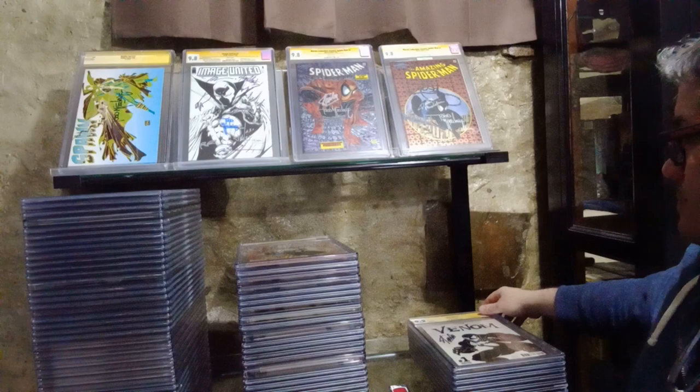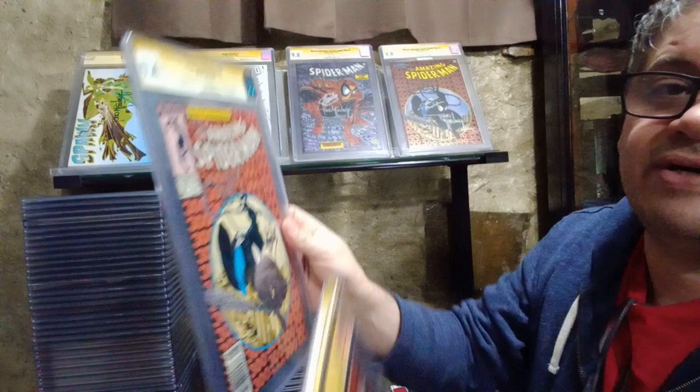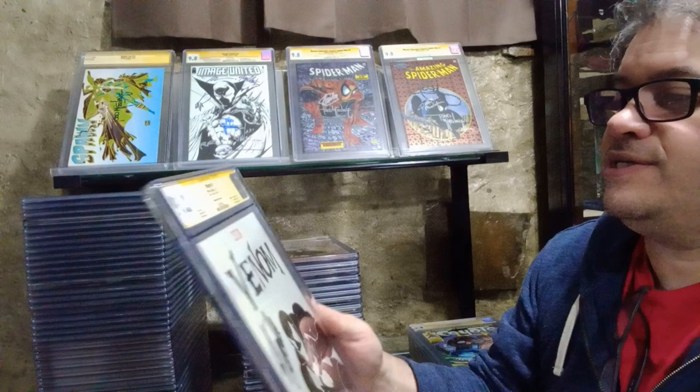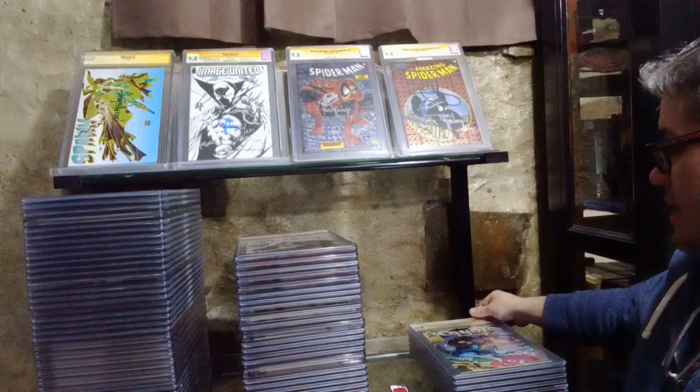You can see the difference here - there's the new CGC case and there's the old CGC case. New vs. old - the old ones are weaker. You can see these are cracking already. This Venom here is a McFarlane cover but it's only signed by Mr. Stan Lee.